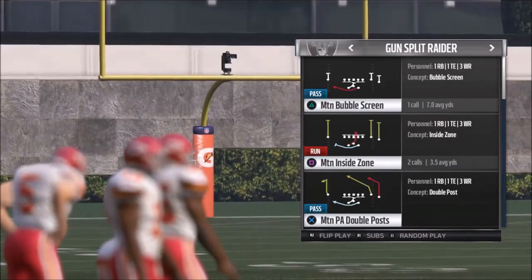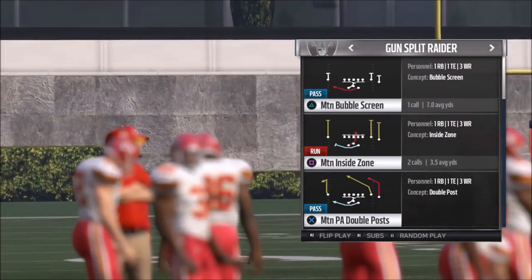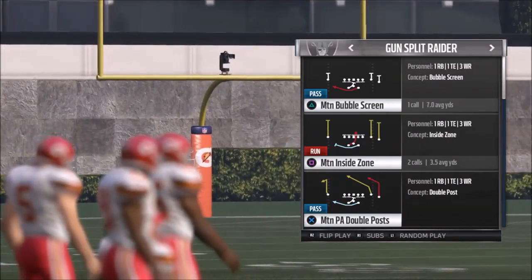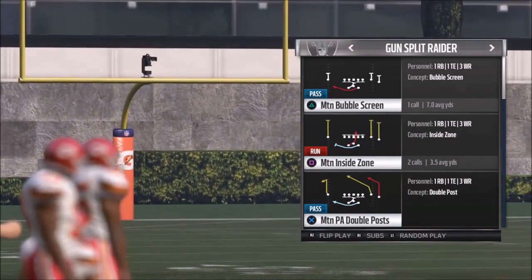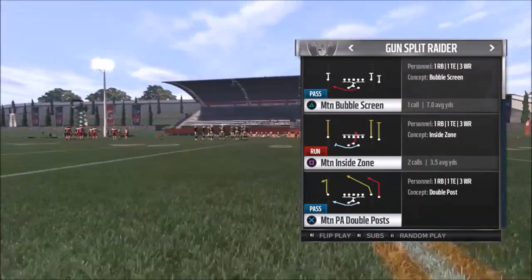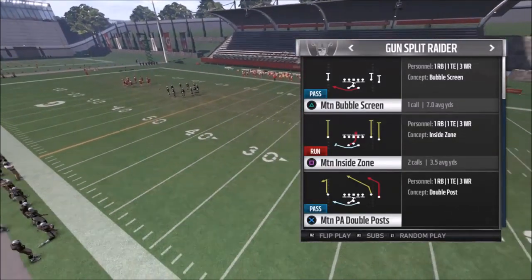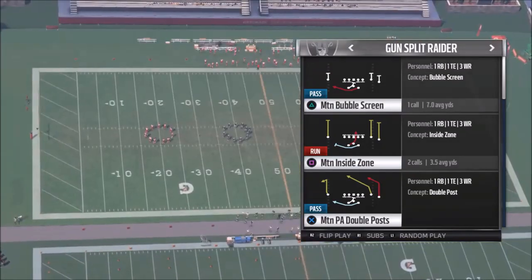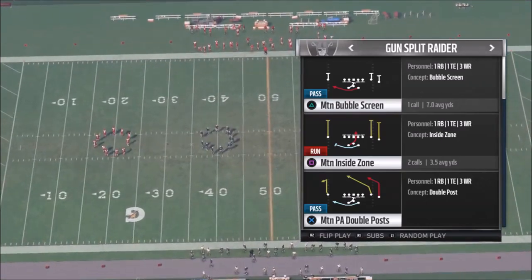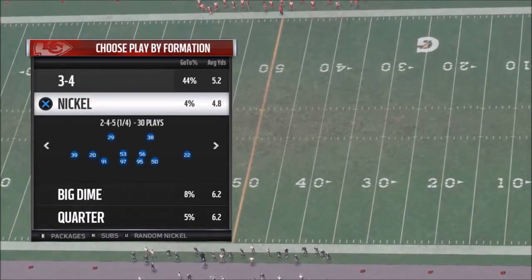The next play is the motion inside zone — I'll save the passing play for last. This is basically just an inside zone with a fake motion. I showed the motion bubble screen first because you want to use that to set up these plays — all three plays are meant to work together. Once your opponent starts paying attention to the motion bubble screen and cheating over to take it away, you hit them with the inside run and it makes it that much more effective.